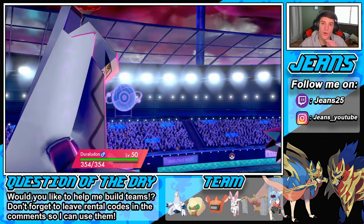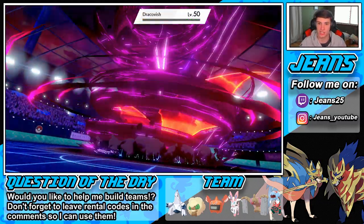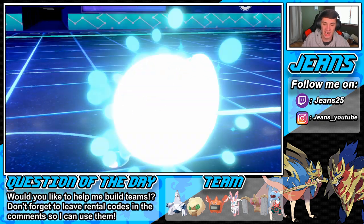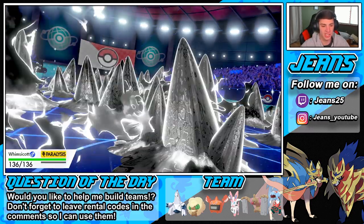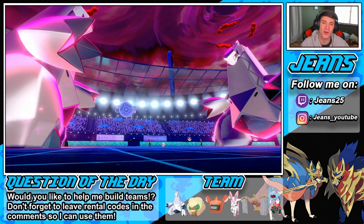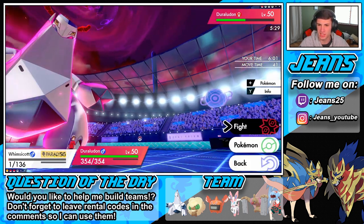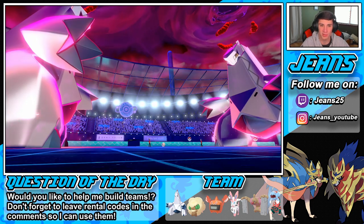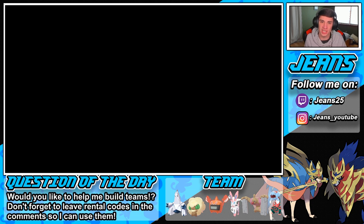We're sitting in a nice spot with Dracovish gone. The Whimsicott has a Focus Sash — Steel Spikes is gonna trigger the sash. I'm gonna Fake Tear this thing once again and just finish the game off with a stab Max Wyrmwind. He'll be minus four on special defense but he just cancels the battle. Match one goes to us. This team is really nice — if you learn it and sit down with it you could totally dominate like the guy who won the tournament.